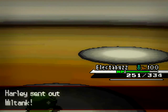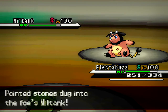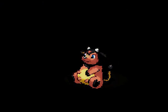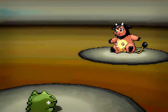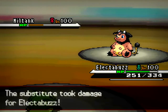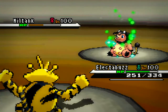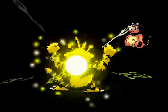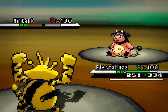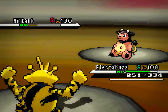He switches out to his Miltank, and I go for a Thunderbolt just to see how much it does now that my Special Attack has been boosted. That did a decent amount of damage. He goes for the Body Slam and breaks my Substitute, which kind of sucks. He gets some Leftovers recovery, and I go for the Charge Beam again just to see how much it does — I want to increase my Special Attack some more so I can try and sweep the rest of his team.